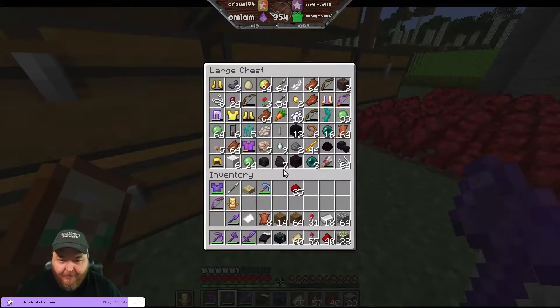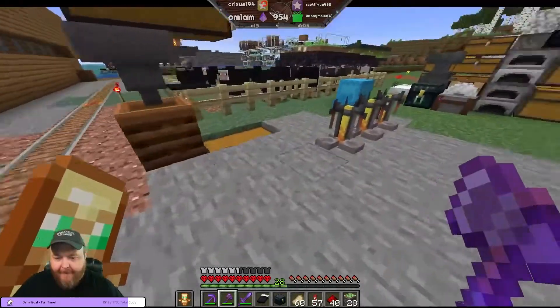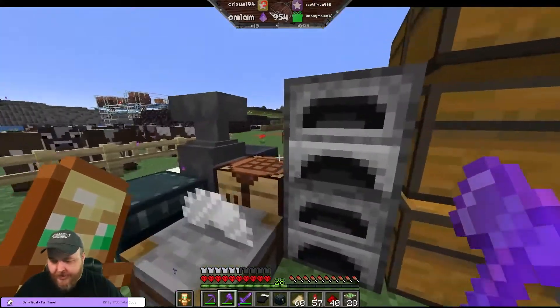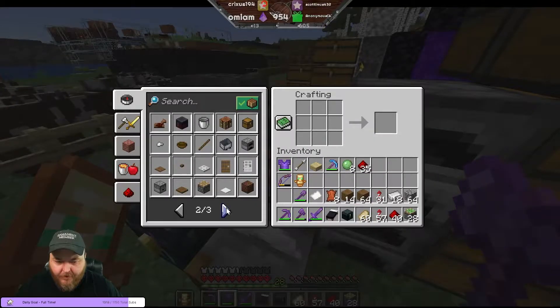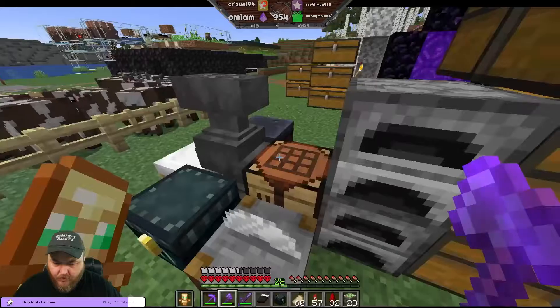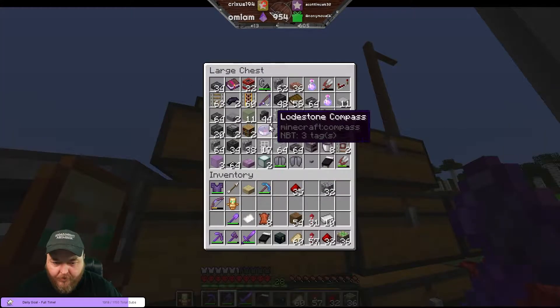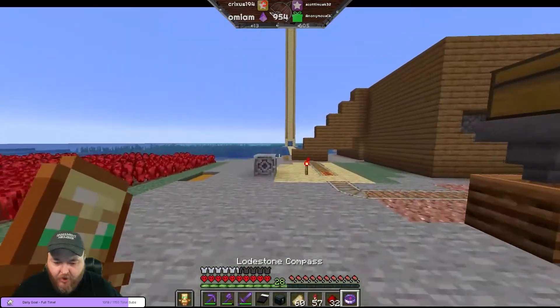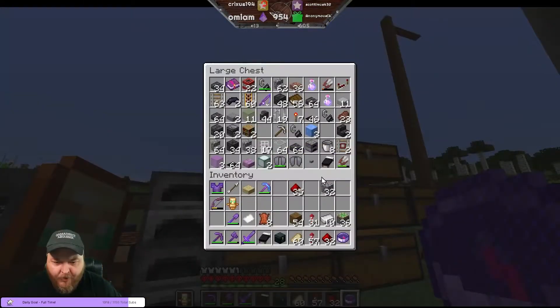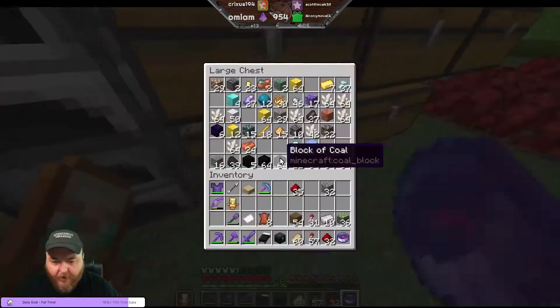I also need slime. What the heck is this thing right here - is that what you're asking about? Sorry, dumb fingers. Let me figure it out - one second I'll show you. So it's called a lodestone. What happens is when you - so a regular compass, let me find a regular compass. I don't have one, I can make one.